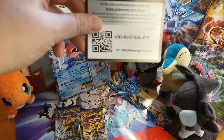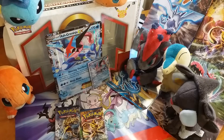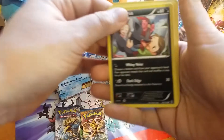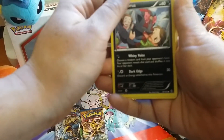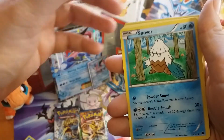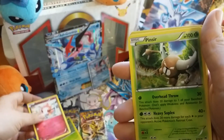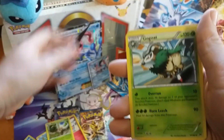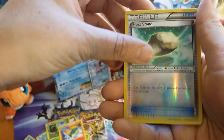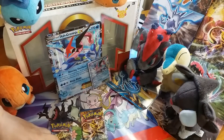Here are some free TCG codes for you. So we got Zorua, Froakie, Snowbird, Taktia, Sprintzy, Pita, Go-Goat, Quilava, we have a reverse holo Icy Floatstone, and Simisage as our rare — nothing.